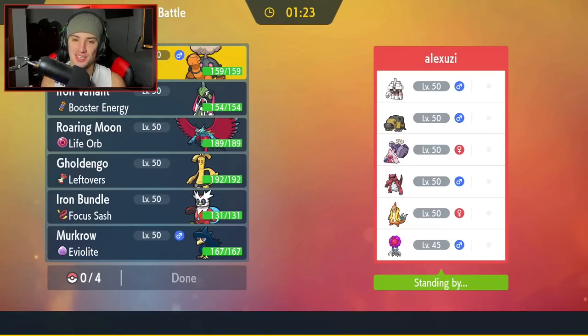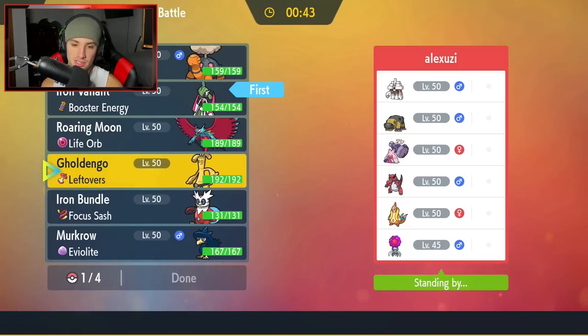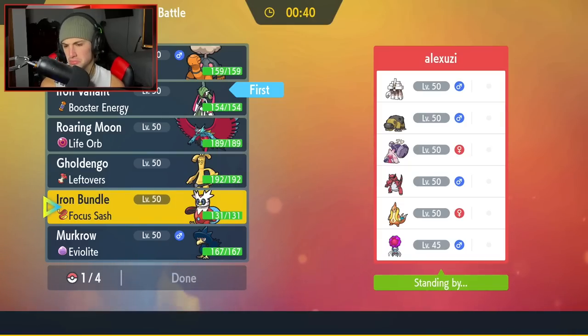Second battle coming at you guys — no paradox Pokemon for this opponent. We're going up against Garganacl, Hippowdon, Tinkaton, Krookodile, Floatzel, and Raipaag. Raipaag has revival blessing — gotta watch out for that. I think they'll definitely lead Tinkaton for fake out purposes. I still want to go with Iron Valiant as lead — this Pokemon did a lot of work last battle. Plus Iron Bundle is super effective onto Garganacl, Hippowdon, and Krookodile.